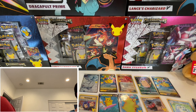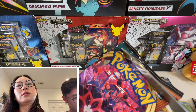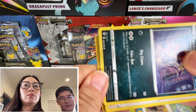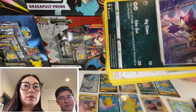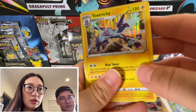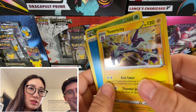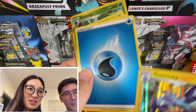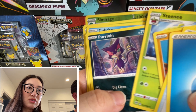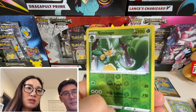One more. Darkness Ablaze pack number two. Go like this. Code card. One, two, three, four. Toxicity is going to be the holographic rare. And then the reverse rare is going to be the back last card. Starly, Aaron, Cub, Chew. Semi-Sage is going to be the reverse rare.